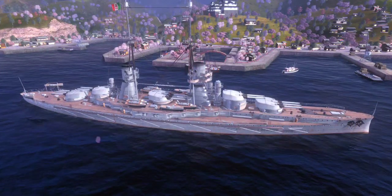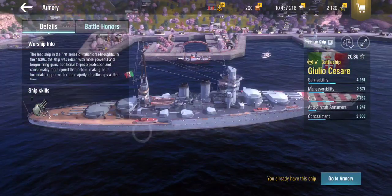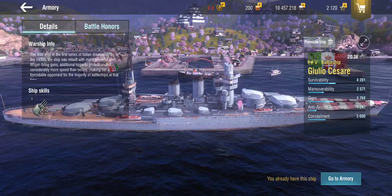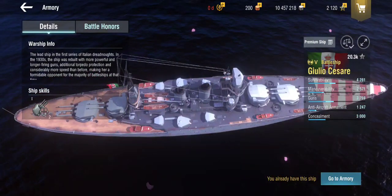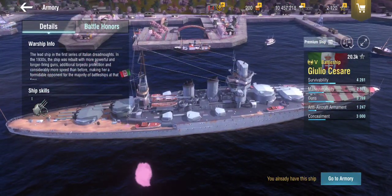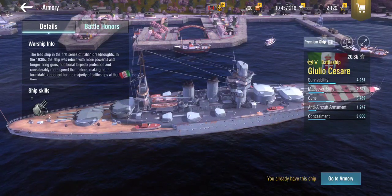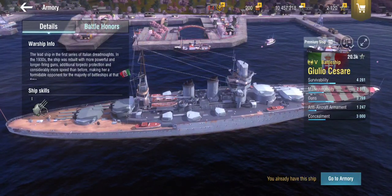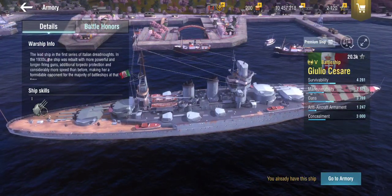The Conte di Cavour and the Giulio Cesare both received refits where they were modernized. They added more modern stacks, better AA, and better secondaries. The main change was they removed the center triple turret you see on the Conte di Cavour, and they also made the guns larger by boring them out — going from 305mm on the original to 320mm. Tell me in the comments if you know exactly what boring out means; I think they make the barrels slightly thinner to increase caliber.